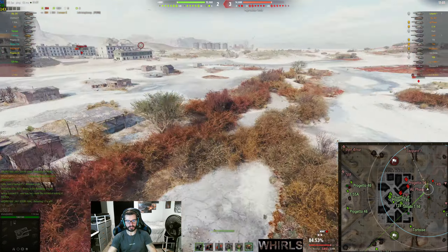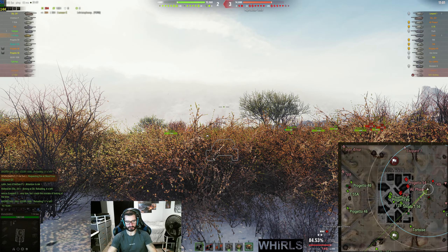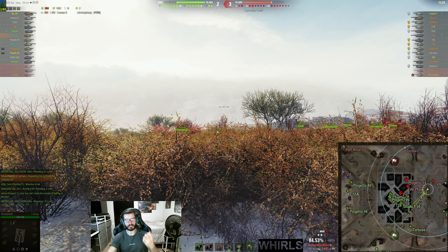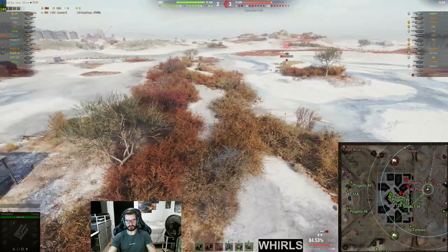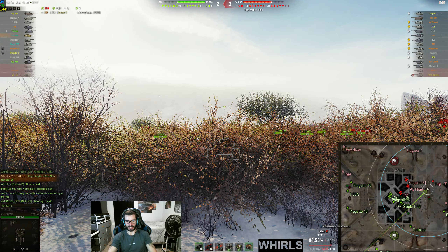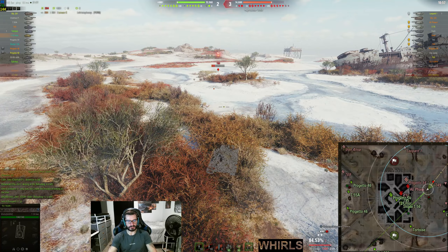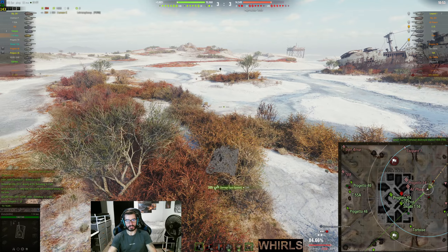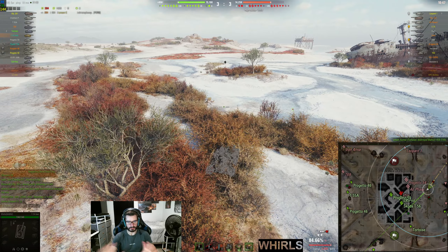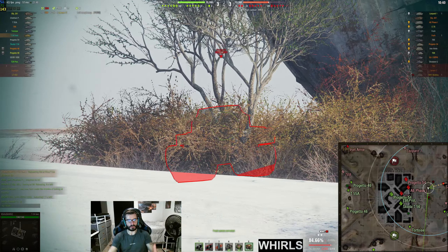I'm going to poke up through the bush, but I'm going to make sure that I am keeping a full set of bushes so that it's maximizing my camo value. You want to be completely concealed. You can always pause your game — if you're in a bush, I always do this to see what the enemy is going to see. I want to make sure they see nothing, just the little outline of my tank. So I poke again, and we're still not getting spotted even at 70 meters from the T-49. And the T-49 gets eliminated.